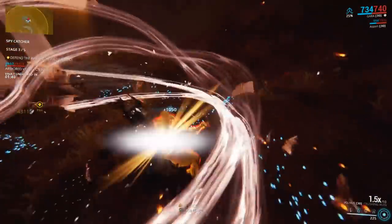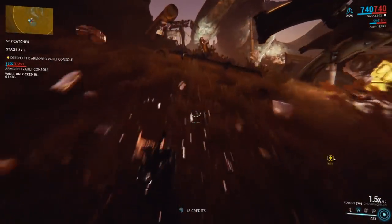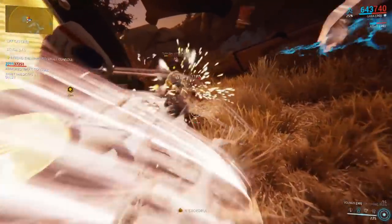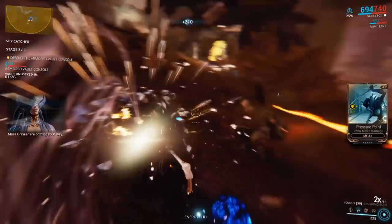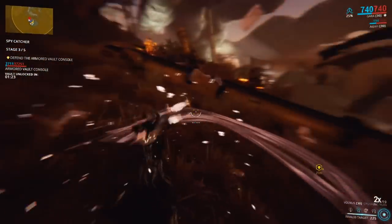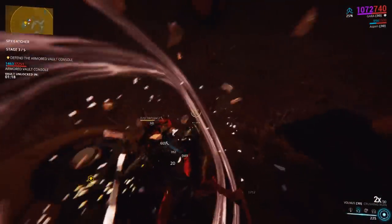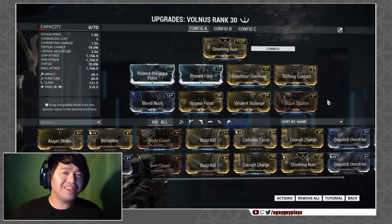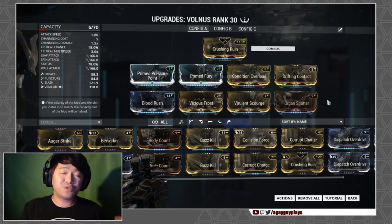The Volness is a little different from its counterparts — it's a lightweight slash-based hammer that trades the category's traditional heavy damage for an insane attack speed. Combined with supplemental stats weighted toward status chance, the Volness lets you inflict procs quickly and consistently, pairing quite well with Condition Overload. For the build, we're running a hybrid crit-slash-status build focusing on Viral, mainly because it pairs extremely well with all the slash procs this weapon can inflict.